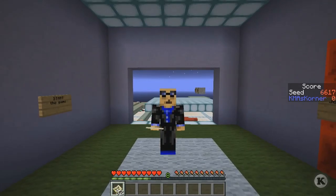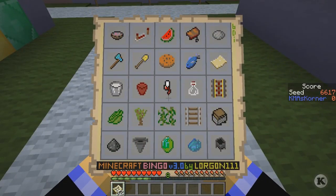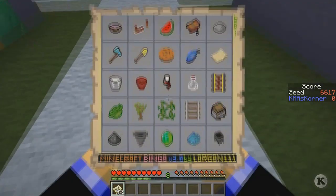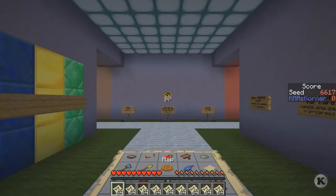Today's seed is 6617. I've already gone through and looked at what I want to do. I've decided I'm going to go down to the fourth horizontal row — the one that starts with the cactus, the acacia sapling, the vine, the railroad track, and the minecart chest. I'm guessing that's a chest cart; we'll find out when I make it. Let's start it up.